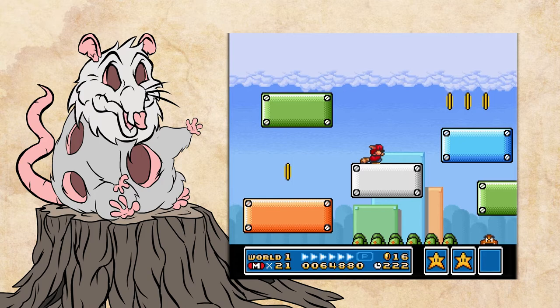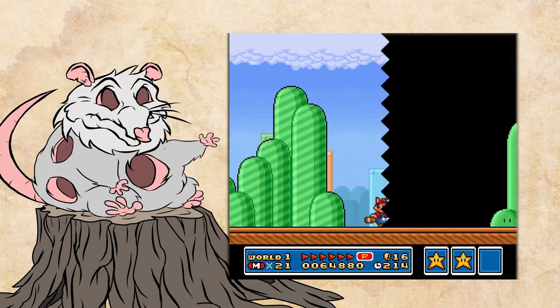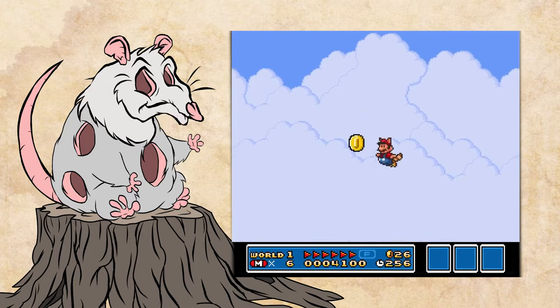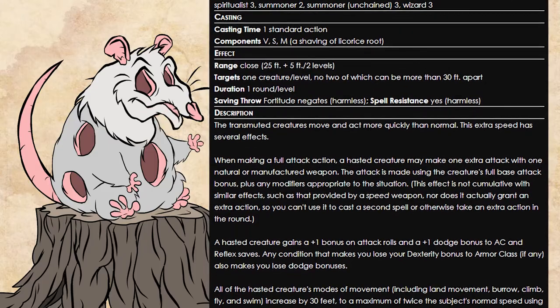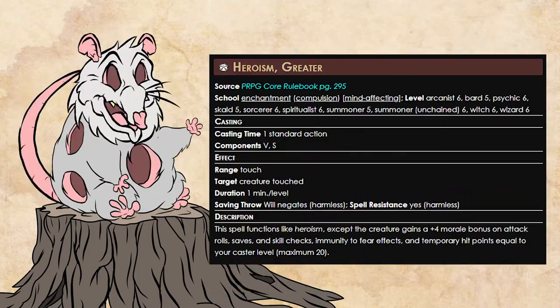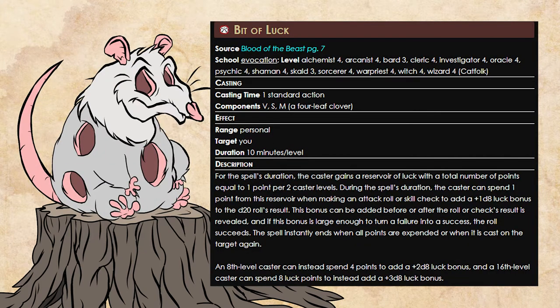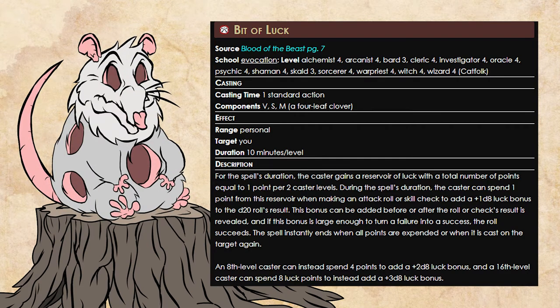Since Bardio is the first spellcaster on our list, he's going to buff himself with a few spells before he makes his jump. Just as Mario has to charge his p-meter before making a great leap in Super Mario Bros. 3, many of our casters are going to want to cast Haste first. This will increase his enhancement bonus to speed to a plus 30. Greater Heroism grants a plus 4 morale bonus to his skill, and Bestow Insight grants a plus 6 insight bonus. Finally, Bit of Luck gives the Bard a reservoir of luck points. While making an attack roll or skill check, he can spend these points to gain a bonus die on his d20 roll. He can do this even after success or failure is determined.